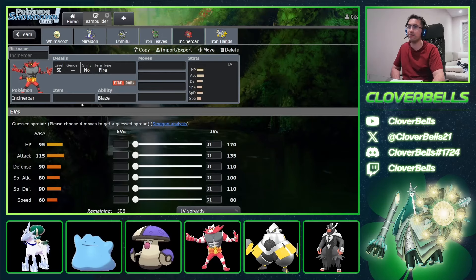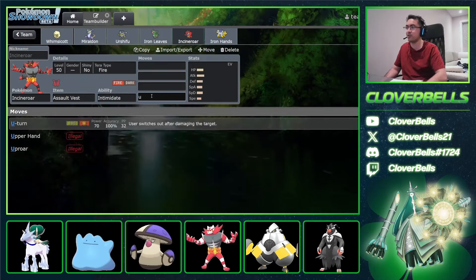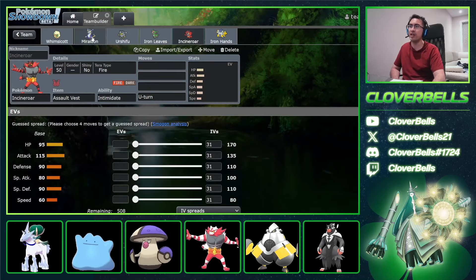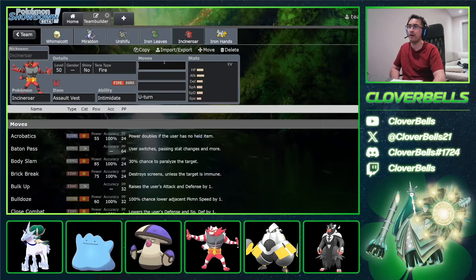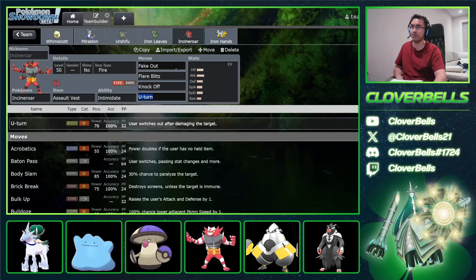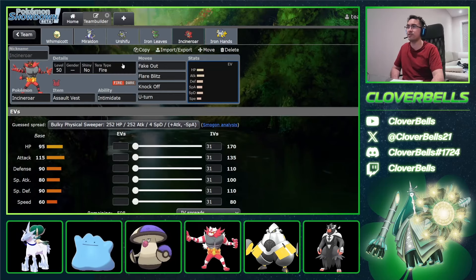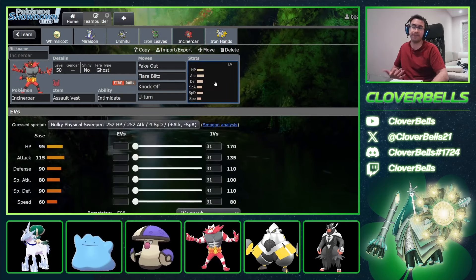The Incineroar was an Assault Vest set, which means there's no Parting Shot — instead it's U-Turn for your pivot move. So you've got Volt Switch on Miraidon and U-Turn on Incineroar — some pivot potential with this squad. It's Fake Out, Flare Blitz, and Knock Off — your Dark move to pressure Ghost-types, other Calyrex, and even remove Clear Amulets from something like an Ice Rider.